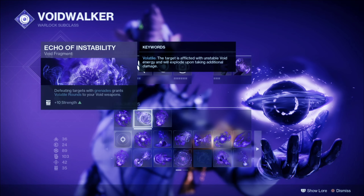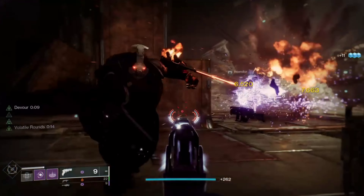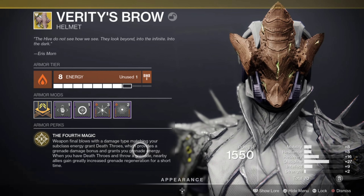Echo of Instability: when we defeat targets with grenades, we get Volatile Rounds on our Void weapons. And then we've got Echo of Persistence, which basically increases our Devour duration.